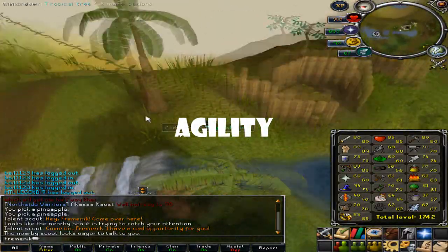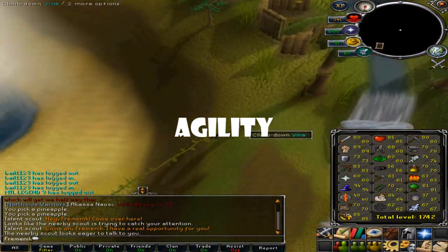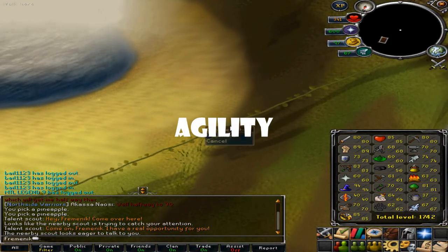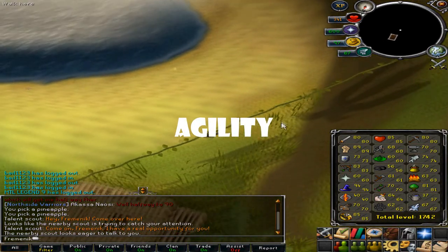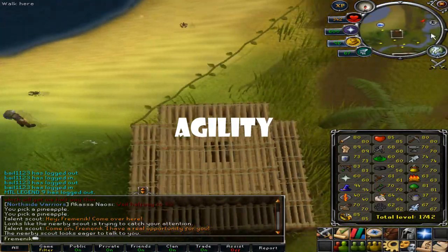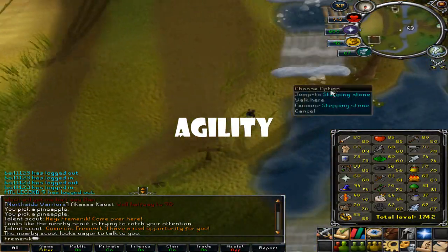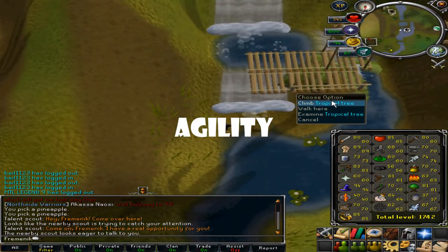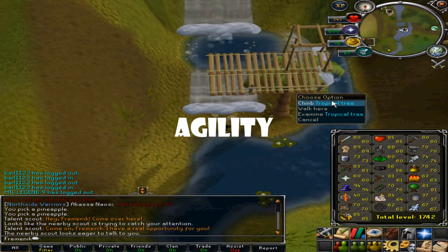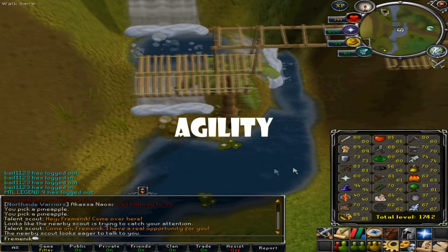Next is Agility. Do the course until 85, then at 85 go to Gnome Stronghold and do that course until 90 — at that course you can get the agile legs. At 90, go to the Barbarian Course and do that until 99, where you can get the agile top, which helps with energy restoration.